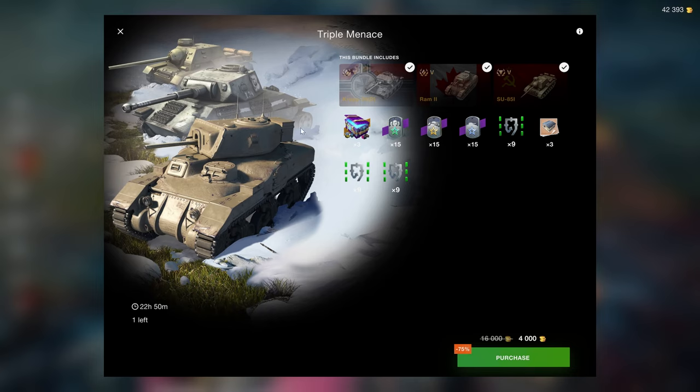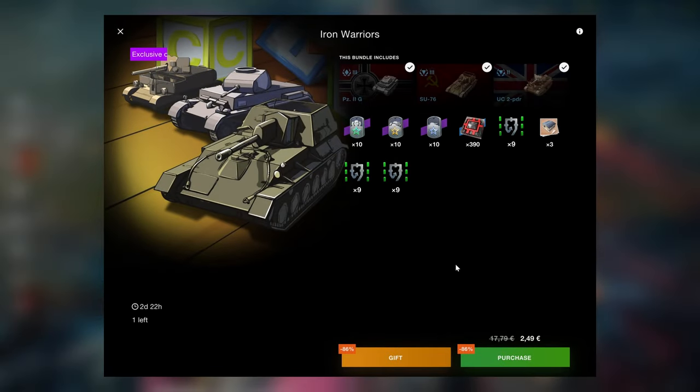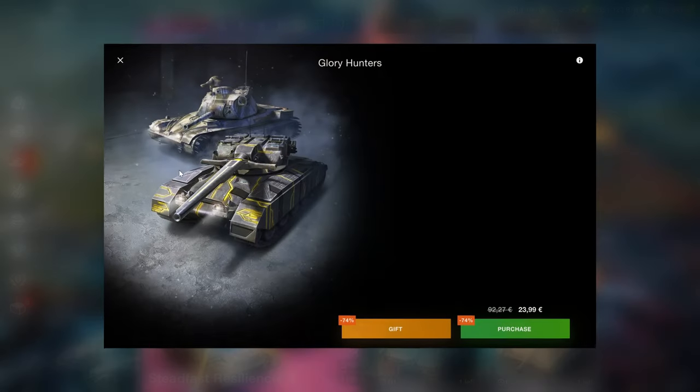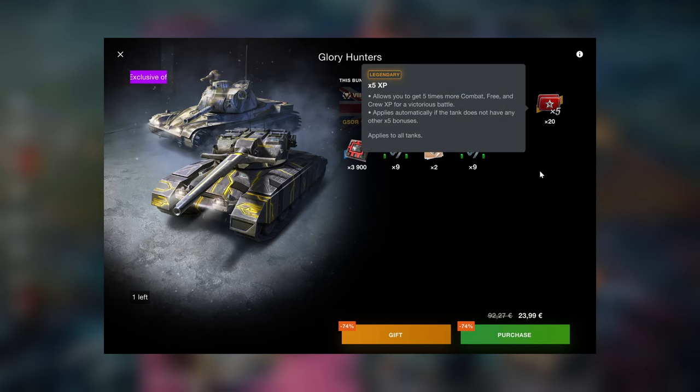Moving on to the row of pointlessness: the Iron Man bundle is 4,000 gold for three tier 5s. If you enjoy playing tier 5s, fine, but if you don't, they're just a waste of money. Similarly, these old collector vehicles that used to be in the tech tree — something like a UC Two Pounder is a meme at best. You're better off just buying gold directly.